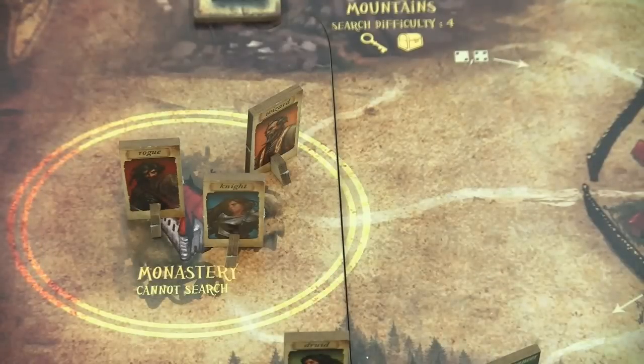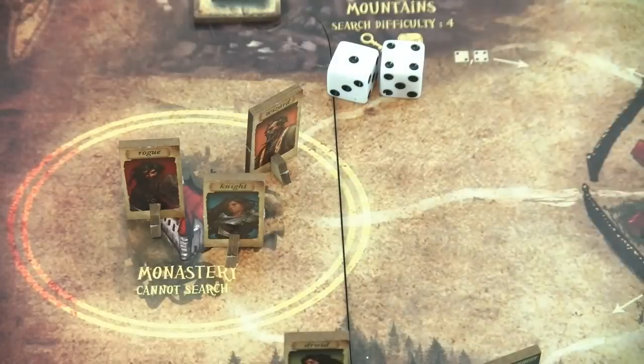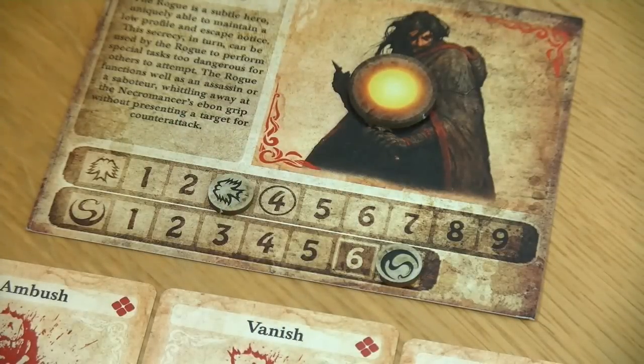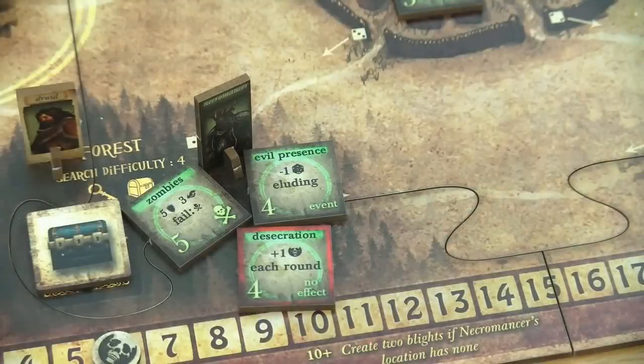We deal with the rogue — we still need some more grays for the rogue, so again no event phase. Let's roll the two dice — at least he manages to roll a four, so the rogue is up to three grays. As of the next turn he is definitely leaving the monastery.